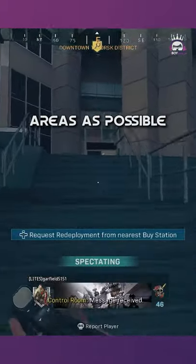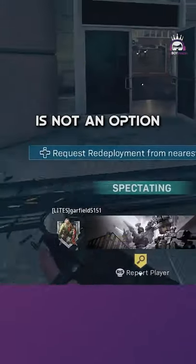When we're getting around town, we're going to want to cross in the most wide open areas as possible. And notice, tac sprinting is not an option.